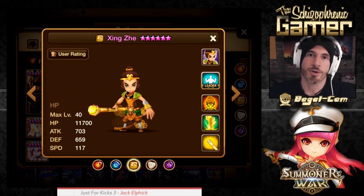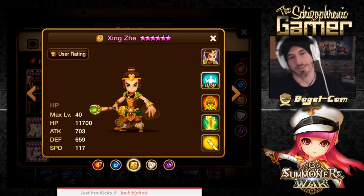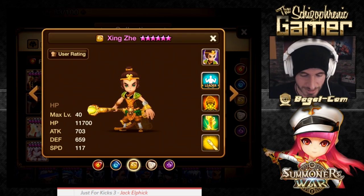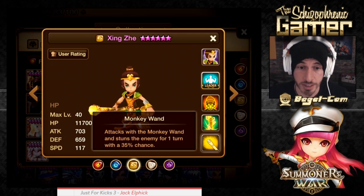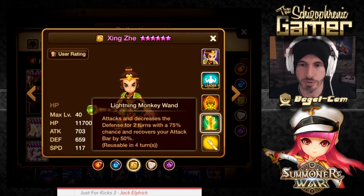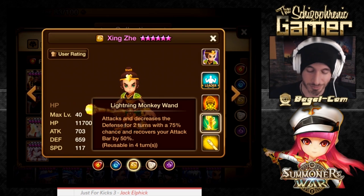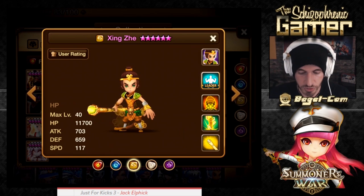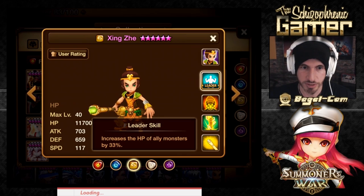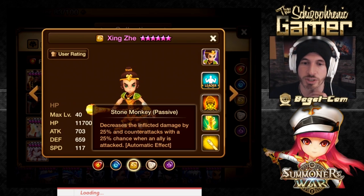Now the wind monkey — I'm not going to say his name wrong. He's got the stun with the first skill, again revenge-friendly. He's an HP-based monster. His second skill attacks and decreases defense for two turns at 75% chance and recovers your attack bar by 50% — this guy with the recovering the attack gauge. His Stone Monkey passive decreases inflicted damage by 25% and counterattacks with a 25% chance when an ally is attacked. He's also got an HP leader skill.